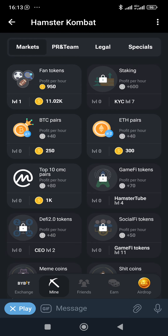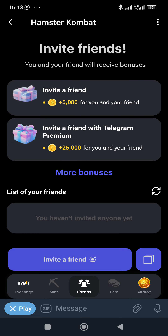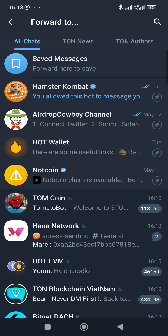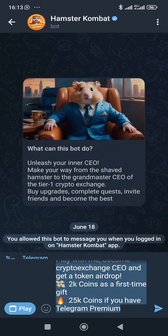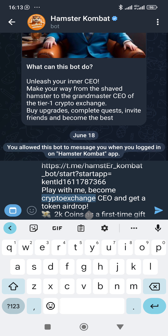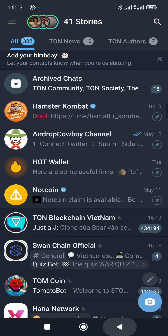Let's move over to Friends. This is where you get to see all your invited friends list. If you want to invite a friend, just click on 'Invite a Friend' and the link should already be here. This is my own invite link here, but I don't want to share it during the tutorial.